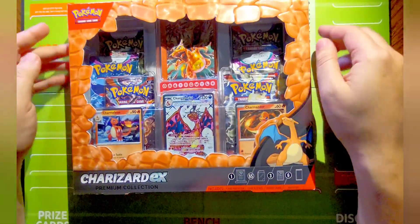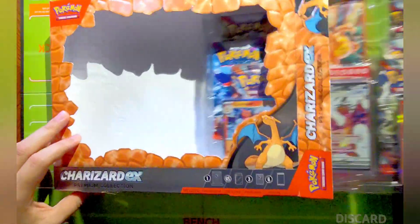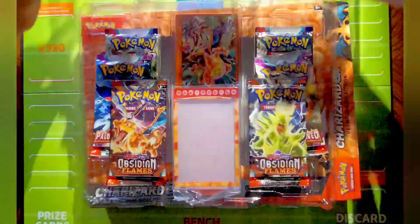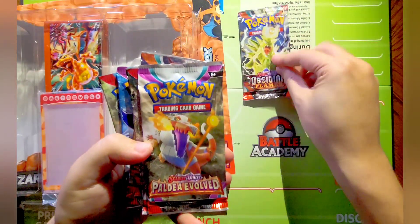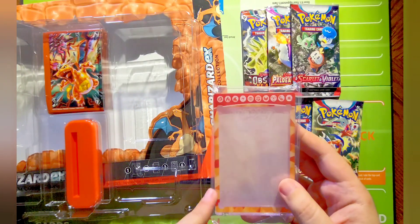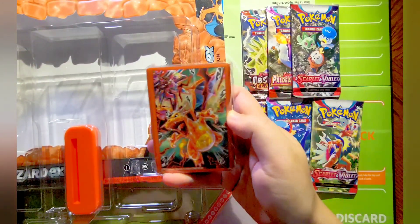Very cool artwork and a very cool box. The material actually feels like you're touching a reptile, so really neat. This comes with the three promo cards - Charmander, Charmeleon, and Charizard EX. We're getting six packs: Obsidian Flames, Paldea Evolved, and Scarlet and Violet - looks like one of each times two. It also comes with a stand to display your Charizard EX and deck sleeves with a Charizard design.